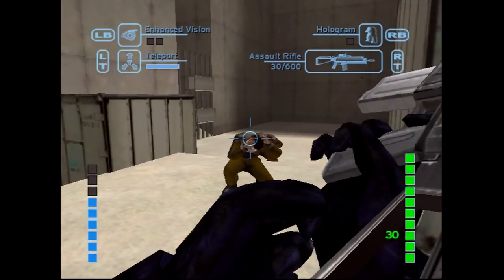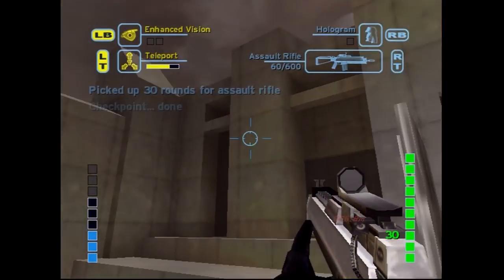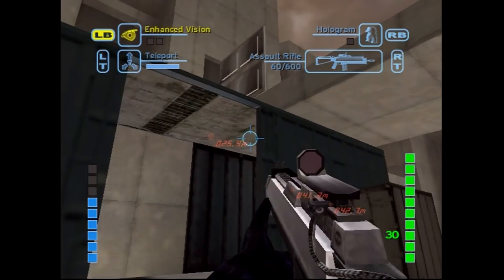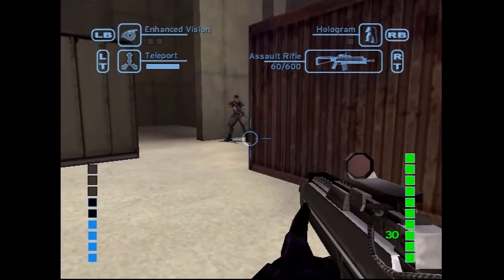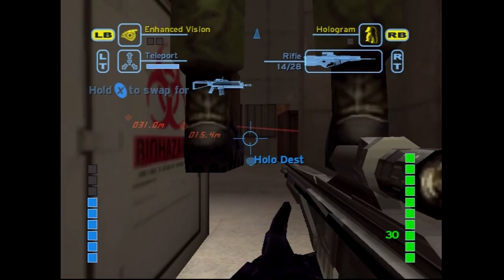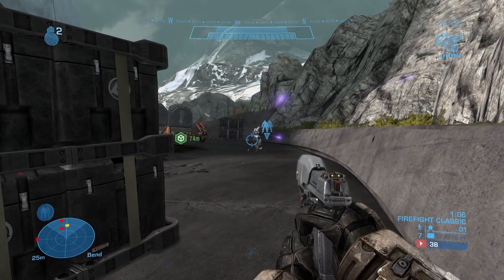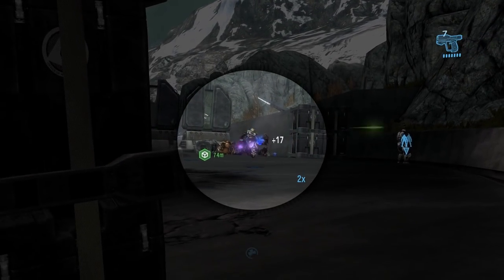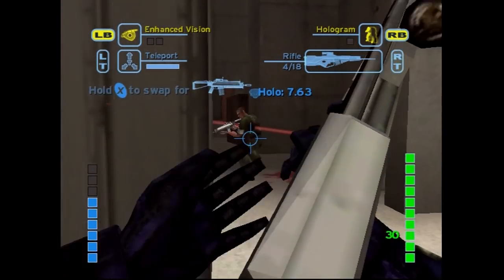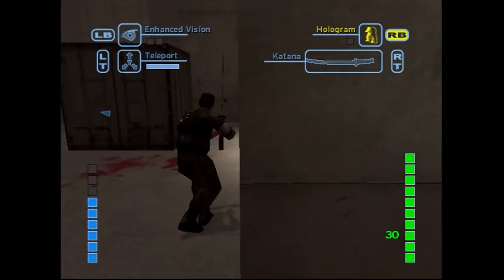Teleport shoots you a few meters in the direction your body is moving. For example, if you jump and immediately use Teleport, since your body is moving upwards, you'll be shot upwards; or if you're walking forward, you'll shoot forward. Enhanced Vision marks everyone within 60 meters with either friendly or enemy waypoints. Hologram spawns a holographic decoy of yourself. Unlike Halo Reach's Hologram, which spawns an exact copy that stands in place once it reaches its destination, the Shadowrun prototype's hologram always holds an assault rifle regardless of what weapon you have out, has actual AI and will engage enemies, but won't dish out any damage.